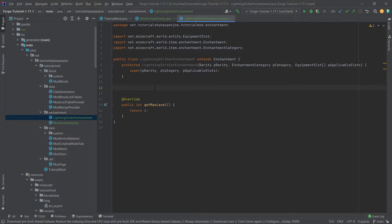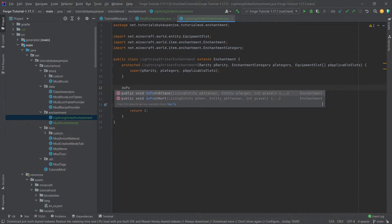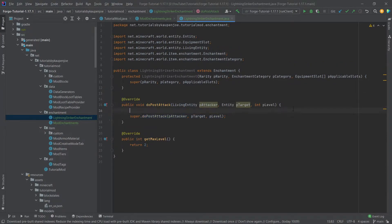When it comes to enchantments, it can be tricky — if you want something like making the player fly with this enchantment, you'd need to look at some creative mode things. Some Java knowledge is definitely required because implementing a very particular enchantment means you'll have to try a lot of stuff. For our purposes, the LightningStriker enchantment will spawn one lightning at level one when you hit an enemy, and two lightnings at level two. We're going to use doPostAttack.